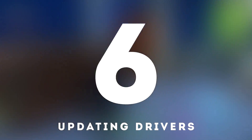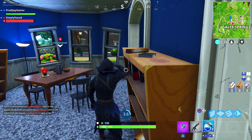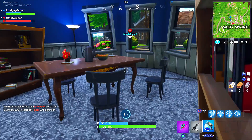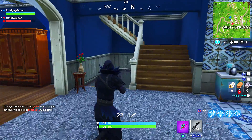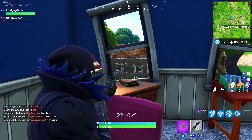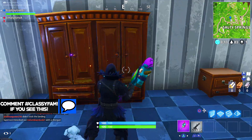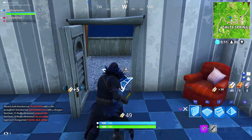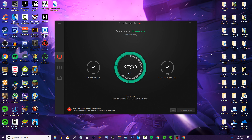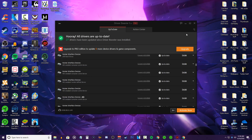Tip number 6: updating your drivers. This is something most people overlook — if you're running your PC with outdated drivers then you're not getting the full performance you want. The most important drivers to keep up to date are your GPU and CPU drivers. Go to the Nvidia website for Nvidia card drivers or the AMD website if you have an AMD graphics card or CPU. Both websites include downloadable software that will auto-detect when a new driver is available. If you have an Intel CPU, go to Intel's website. Or, for the easy route, download Driver Booster which updates all your drivers with a push of a button — I'll leave a link and tutorial link below.